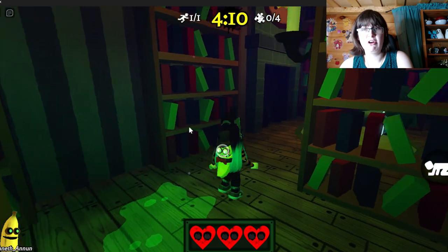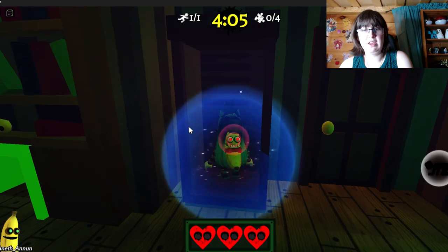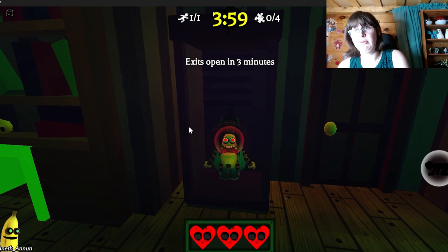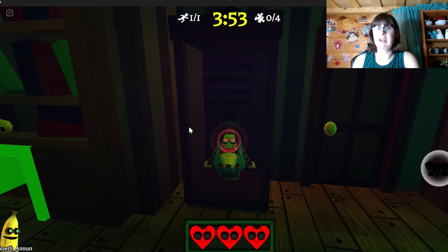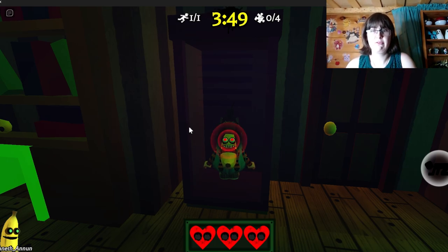When you solve a valve puzzle, a little puzzle piece appears that immediately alerts banana to where you are hiding. So you do not want to stay in that position very long. As soon as you solve it, you want out of there — into a locker or somewhere — so banana will not be able to track you immediately.